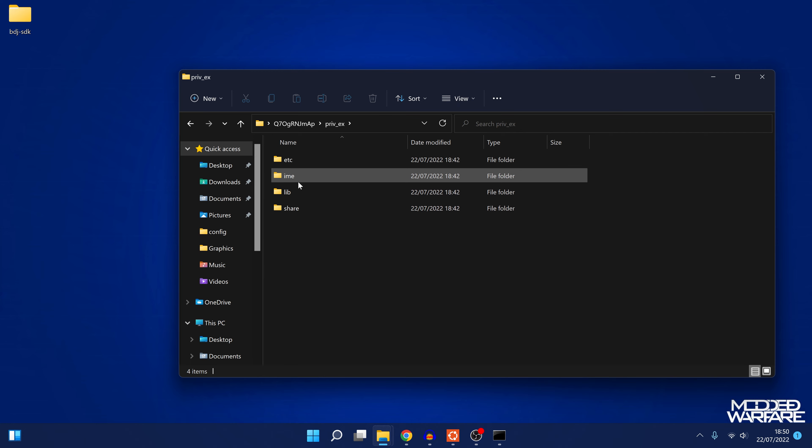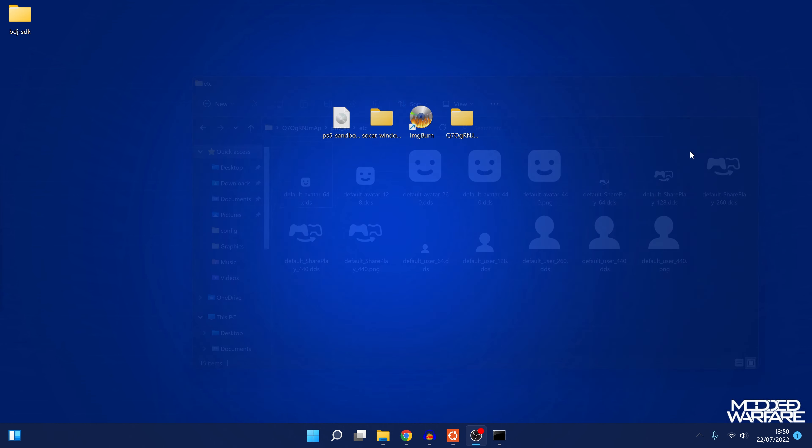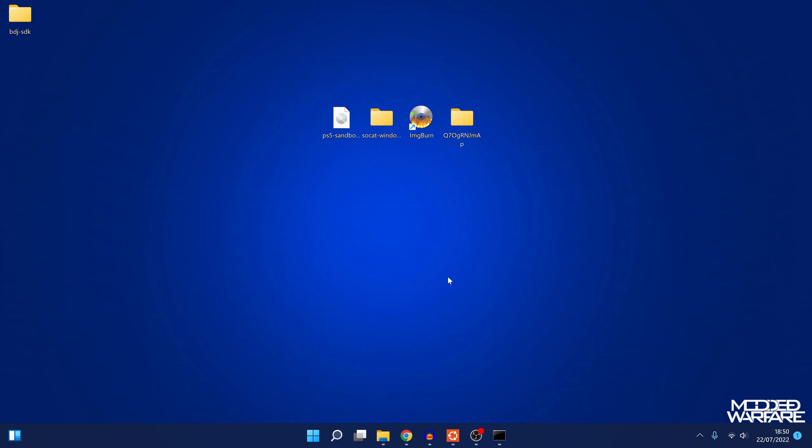In priv_ex, there's a bunch of icons that could potentially be swapped out, like the default avatar icon. Hopefully we can get a way of actually uploading files to the PS5 rather than just being able to dump them - that may be the next step. Though most developers will probably now be focusing on implementing the kernel exploit, which is a much bigger and more important thing to be working on.